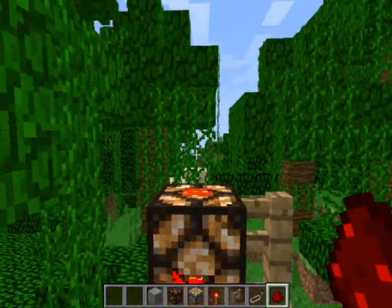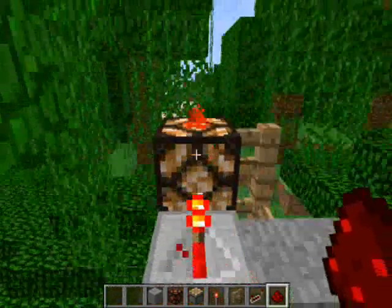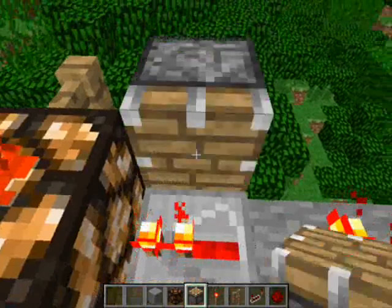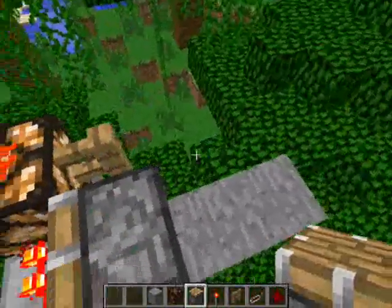And then you want to place some redstone on top of this so it's powered, obviously. That redstone is powered now. So now what you want to do is place this piston down here and power it.